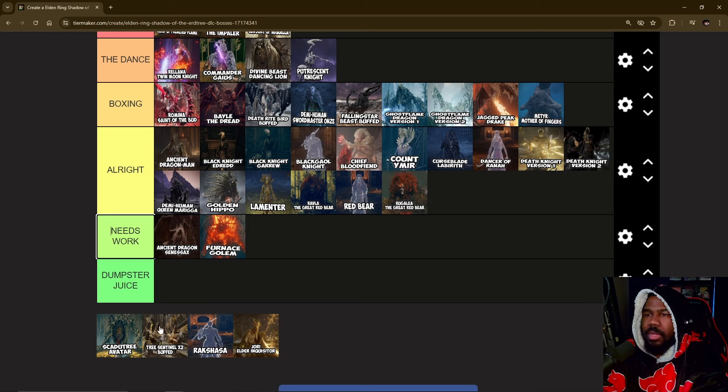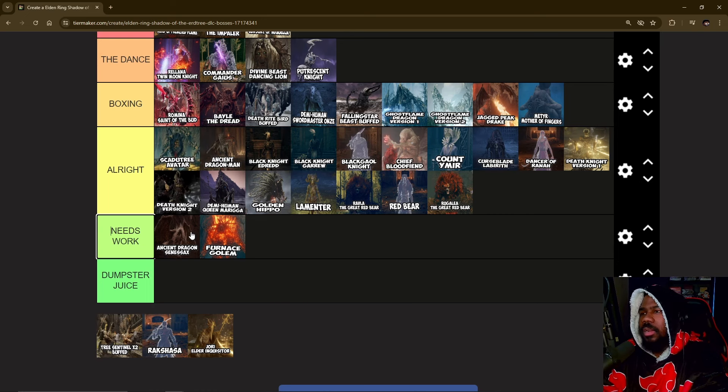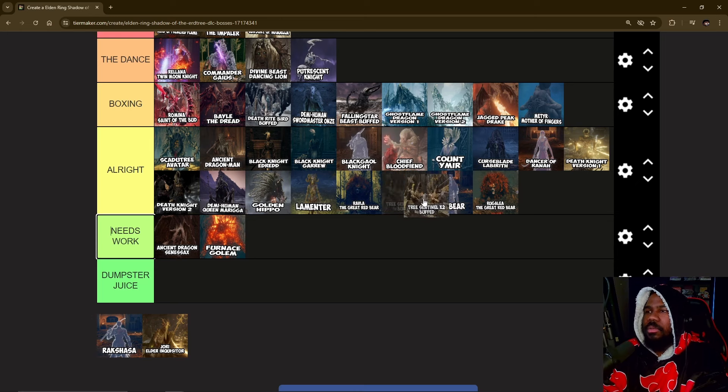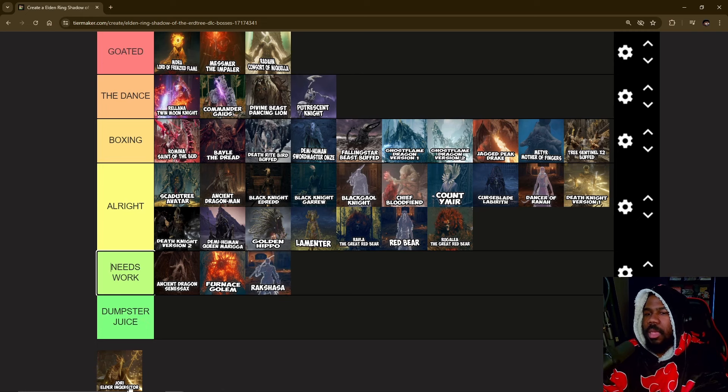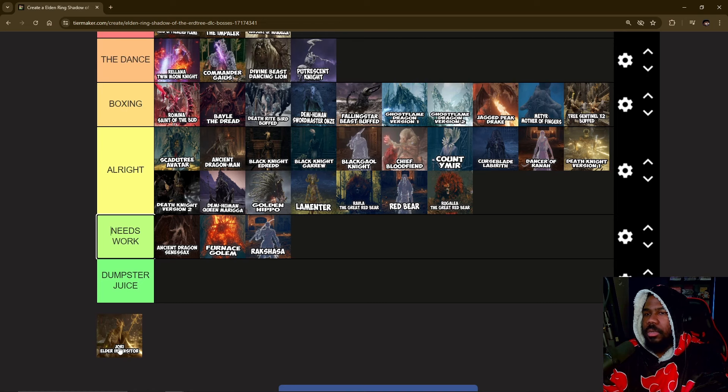Scadutree Avatar — I thought it was all right, nothing spectacular. The only reason I think that is because of how fast I beat it. I didn't see all the movesets, but having to fight the boss three different times — I just wasn't feeling it. Tree Sentinels — B-tier, same as in the actual base game.